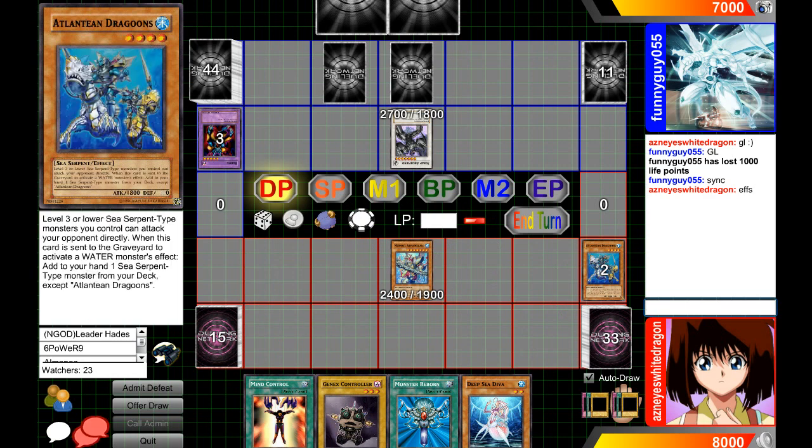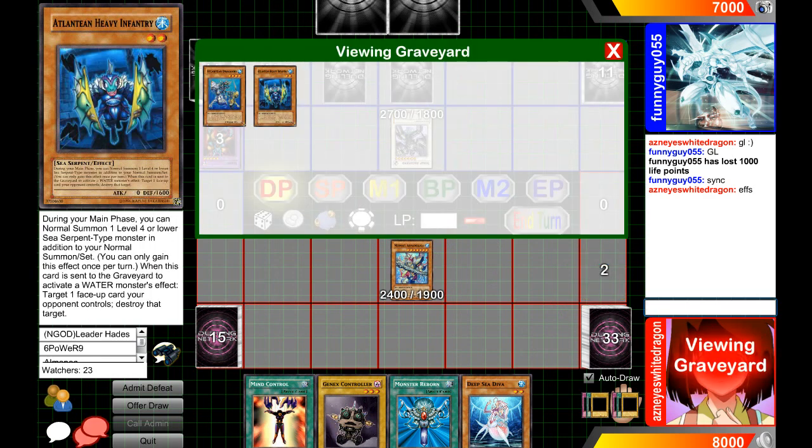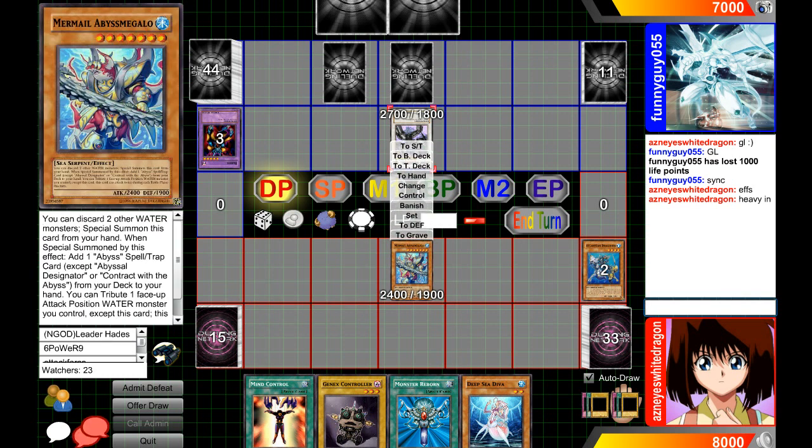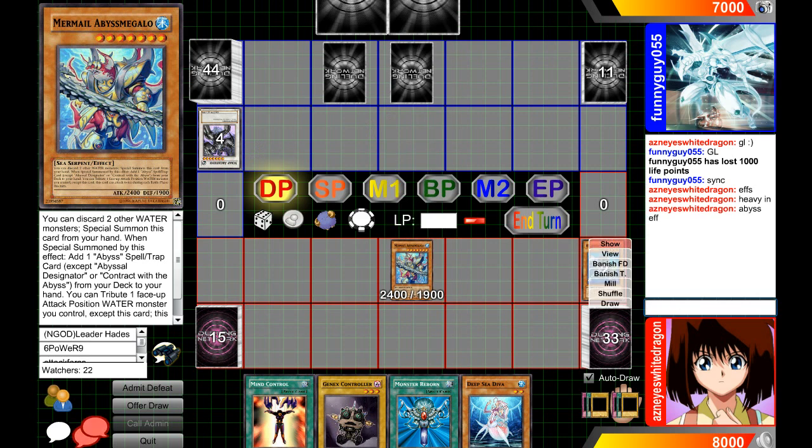Then also the other one's effect — Atlantean Heavy Infantry destroys one face-up card, so that would be that from Heavy Infantry. Yeah, that one's effect gets to pop a face-up card, pretty good stuff. And then look at all these effects — there's just so much advantage going on right here.